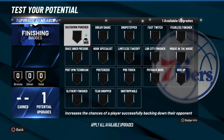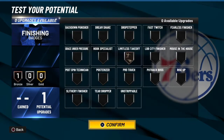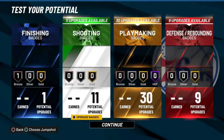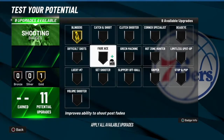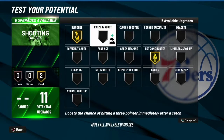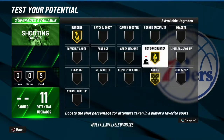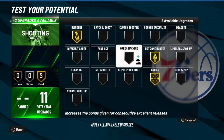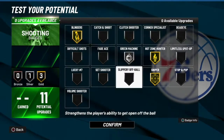For finishing you could probably just take off — it's cool. Alright, take off school. Shooting: blinders, hot zone. You got five more so you could go with sniper for sure. Then use your last one on green machine or catch and shoot — that's just your personal preference, it doesn't matter which one you go with.